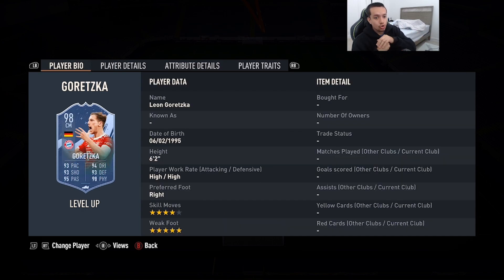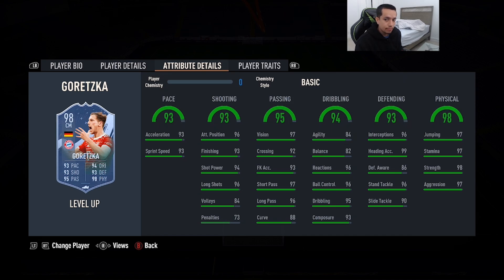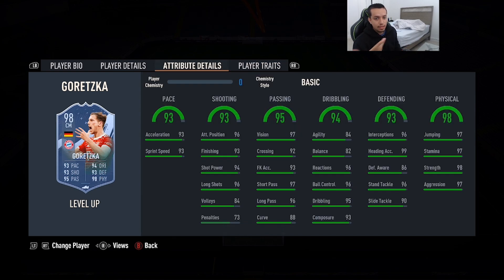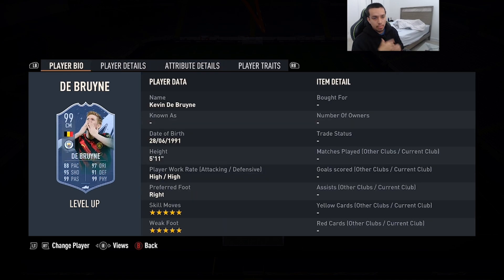Coming in at number 2 is 98-rated Leon Goretzka — aka the German Jude Bellingham. 6'2, high/high work rates, right foot, four-star skill moves, five-star weak foot. 93 pace, 93 shooting, 95 passing, 94 dribbling, 93 defending, 98 physicality. He has both the Dives Into Tackles and Finesse Shot traits. Very similar to Team of the Season Jude Bellingham — some say he's better, some say slightly worse. Absolutely broken in-game. Even with a big body type he feels very good with the dribbling despite only 84 dribbling and 82 balance.